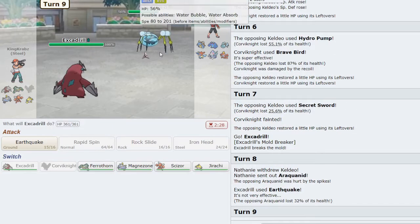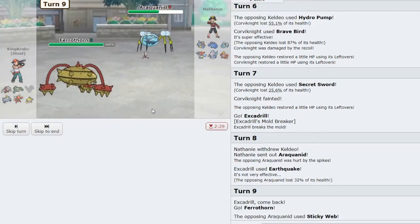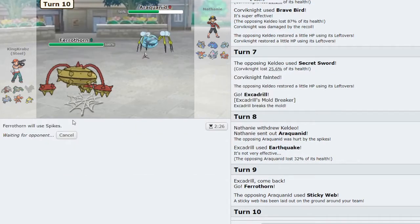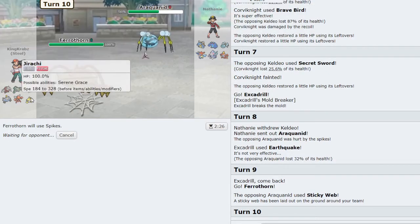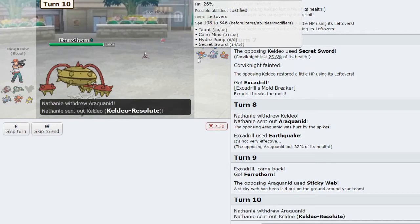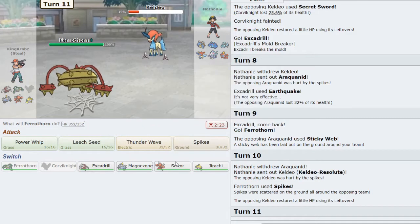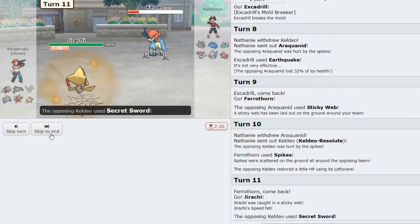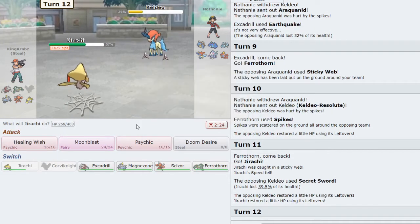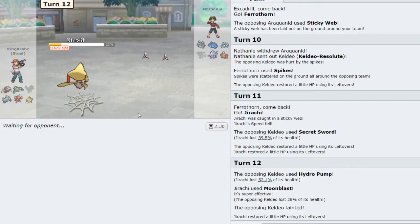As they bring in a Rock type — that's okay, possibly wanting to get Sticky Web down, but my team doesn't care too much about that at this point, especially if I can get more layers of Spikes down. A lot of my team isn't that speedy except for Excadrill, but I have priority to take care of Keldeo. As Keldeo comes back out, Jirachi should live a hit — they go straight for Secret Sword and I live it quite nicely. I click Moonblast over Psychic to catch Crawdaunt on the possible swap.